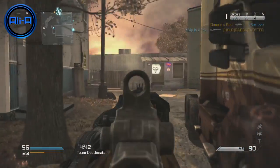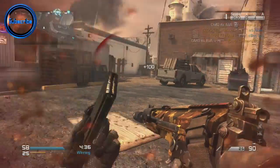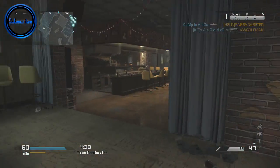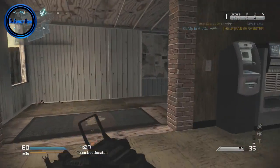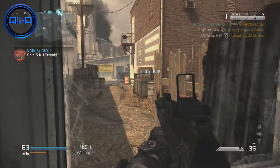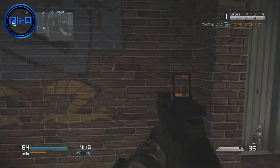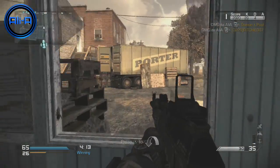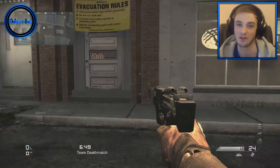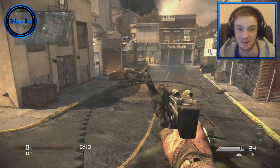Friendly salvo inbound! You've seen that in action — it's very cool. If you're on the enemy team and that happens, just run, get into cover, hide. It's going to kill you pretty much.